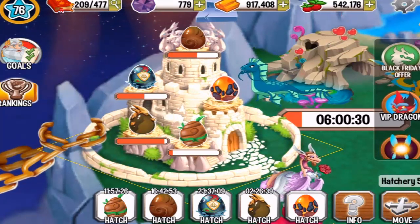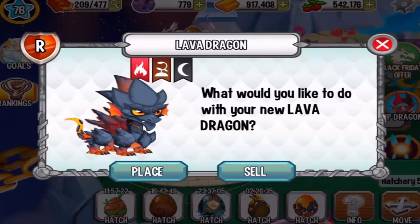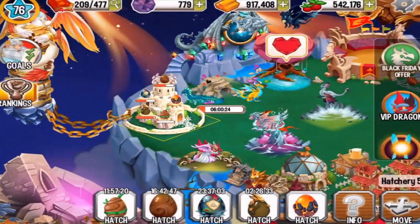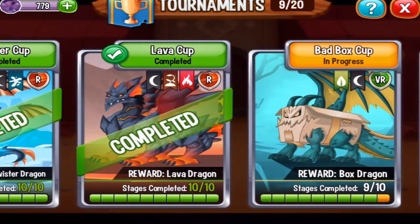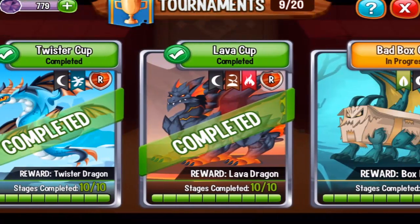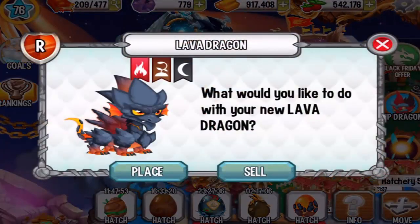The Lava Dragon has finished incubating after 24 hours, ladies and gentlemen. I got this dragon in the Lava Tournament right here — the Lava Cup. Let's do a short review on it and see what this dragon is all about.